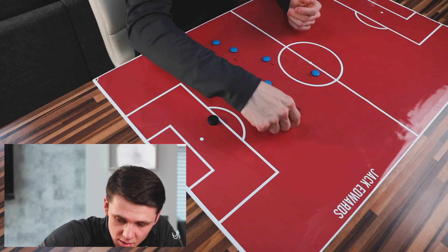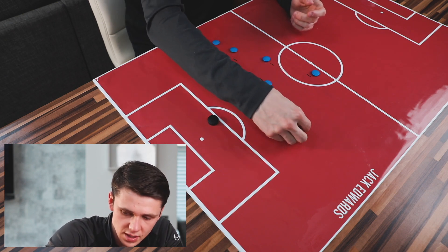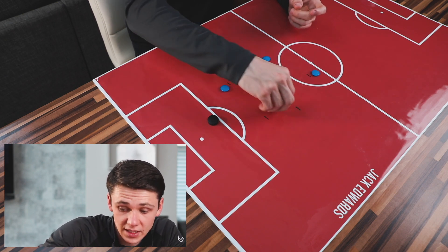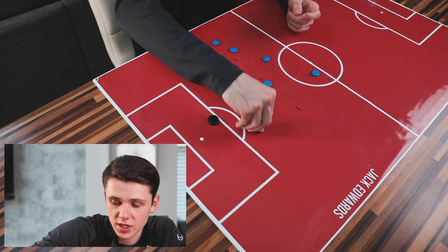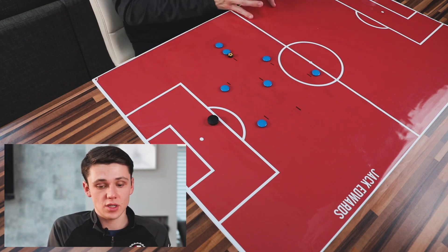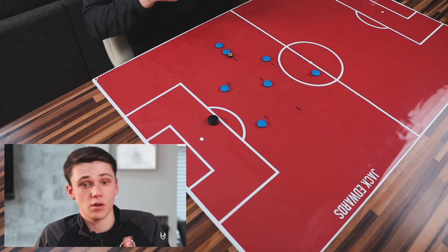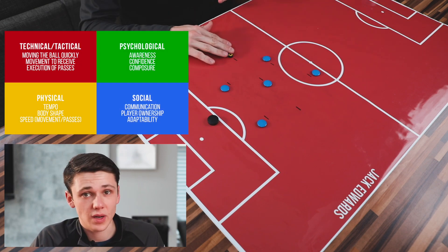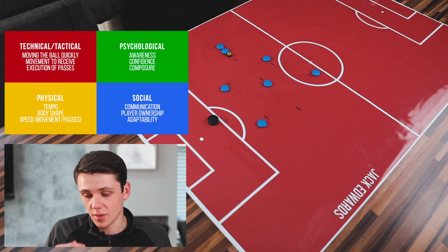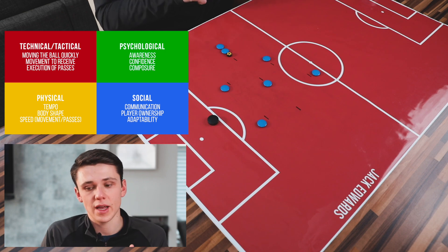Getting that run from midfield to receive it, breaking the lines, playing a penetrating pass in behind the defence for this player. You can even have an offside line here — receive it, go in, and score. We're trying to improve our speed of play and our passing, which we can take into game scenarios — getting into wide areas, breaking the lines, our midfield and full back runs, being confident in playing out from the back, being confident in receiving the ball and playing first time. The main thing is our speed of play and passing ability. We will now move into our final animation before concluding this week's session.